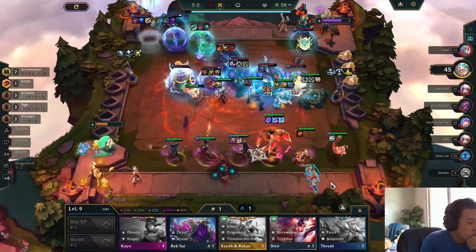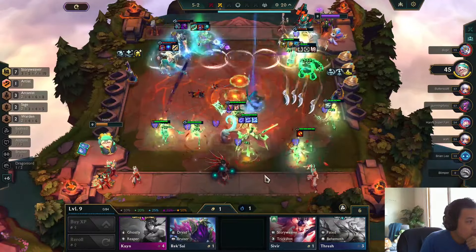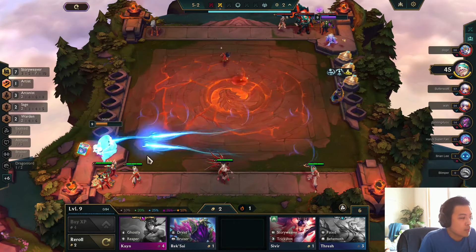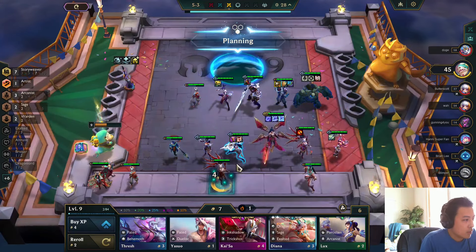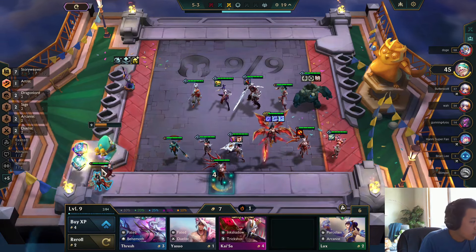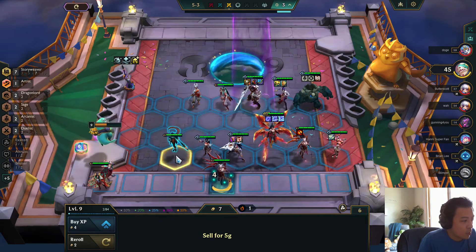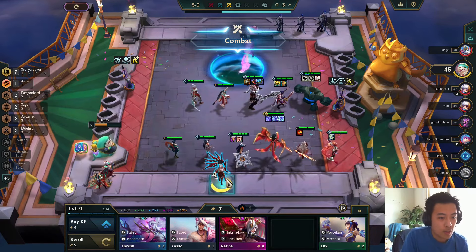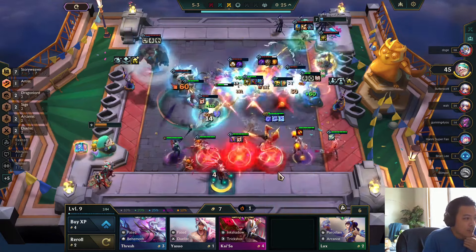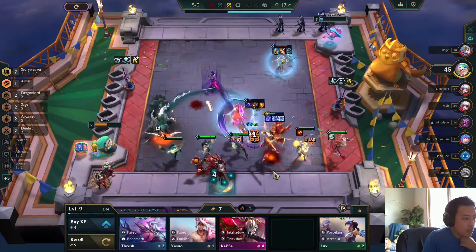This guy's already level 9 — in a couple turns he'll be really strong. I want to get Lee Sin in, so I move items to Garen because eventually he turns into Galio. Kayle's first cast procs Etched Knight, the second cast breaks the shield, and that's enough to win the fight.